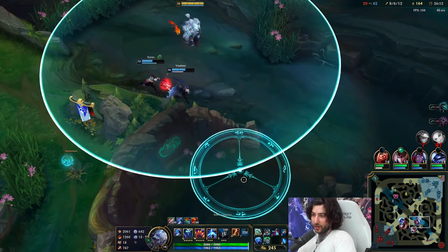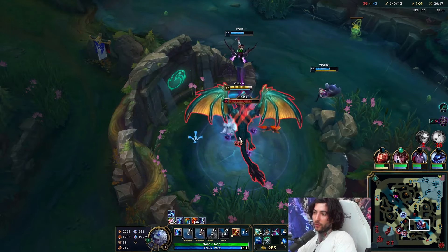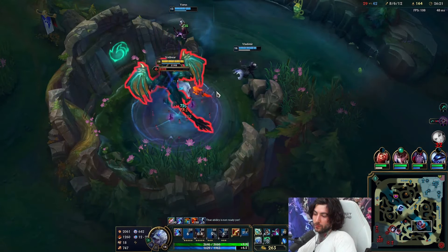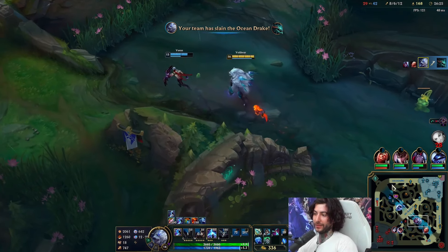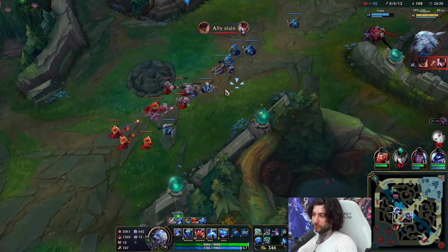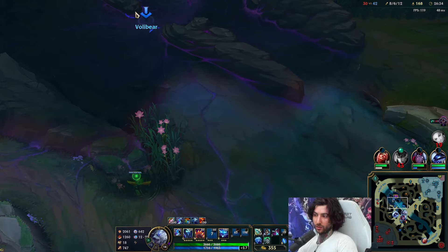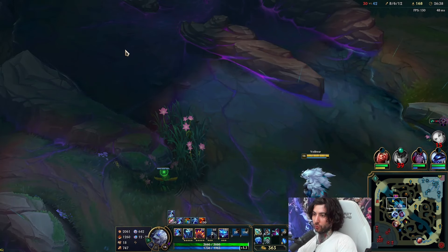If we just get dragon here, we just go straight to baron. If dragon and baron are up, just do dragon first and then decide: do I want to do baron afterwards? Sometimes you have to ping your team and lead them towards victory. I think we can just do baron — Lux is dead; she was a bit annoying. Without Lux they're not that strong, so I'm just going to force a baron.